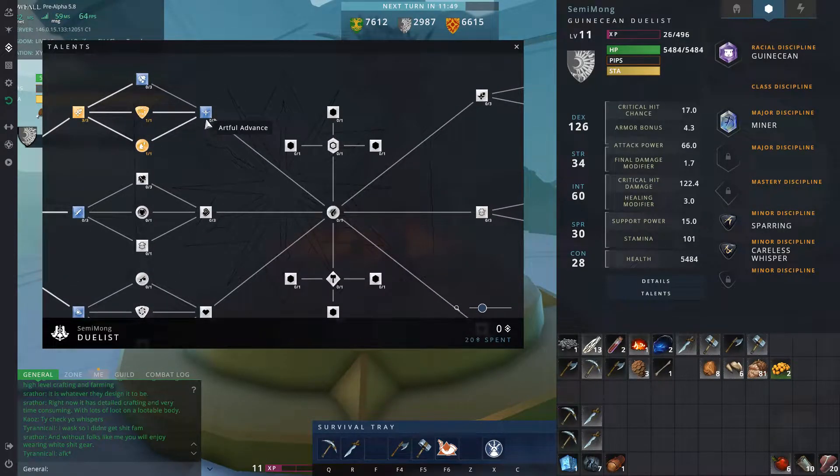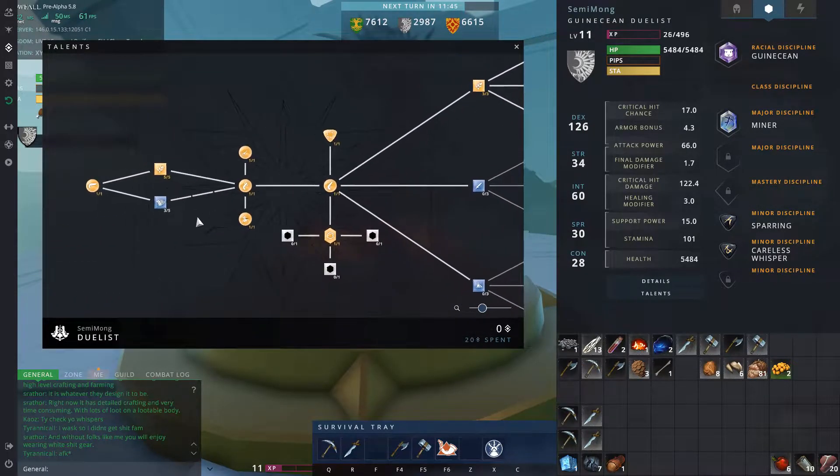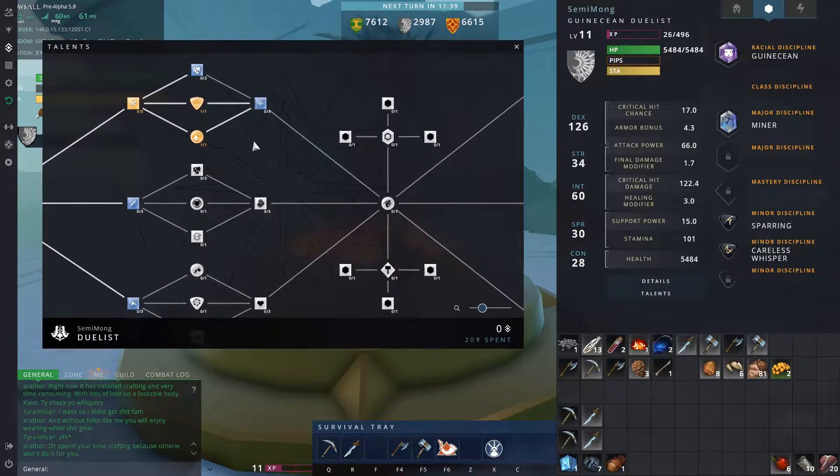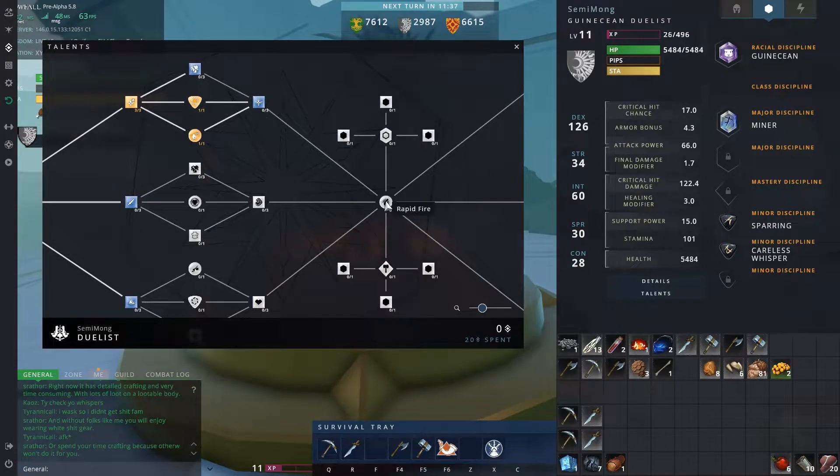I'm figuring to get there it's either going to take two or like three or four levels. There's only one line between here, and if you go over here you have to spec at least three lines to get to that one, but there's five available. So hopefully it's only one talent point to get there, and then once we've unlocked that we can get another talent point and unlock the major discipline slot - that'd obviously be two levels.